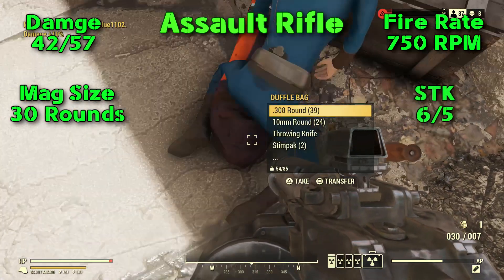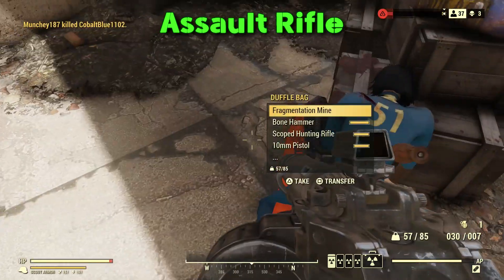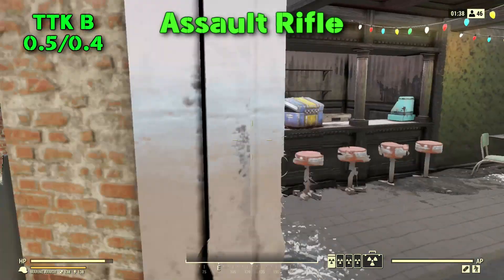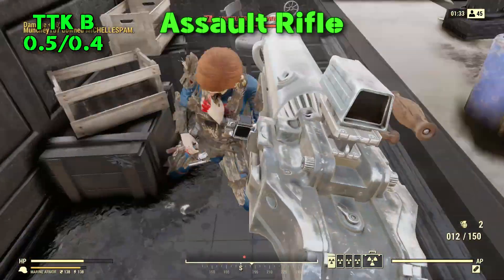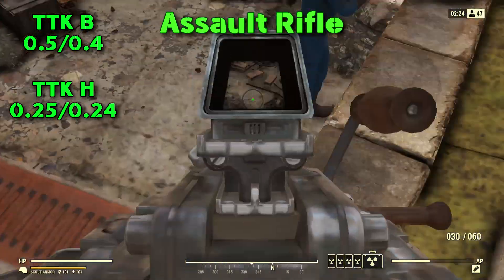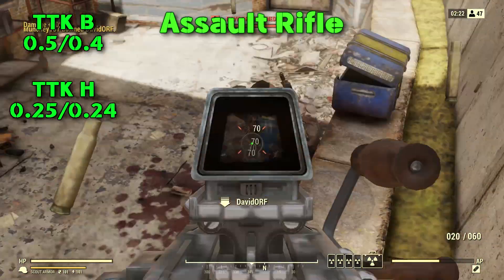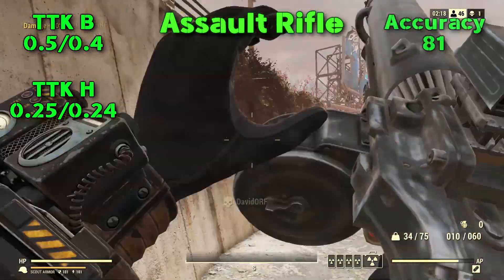Shots to kill for the body: you're looking at six, five with perks. Time to kill for body shots is just under half a second — 0.50 seconds, or 0.40 seconds with perks. Time to kill for headshots is just under a quarter of a second at 0.25 seconds, or 0.24 seconds with perks.